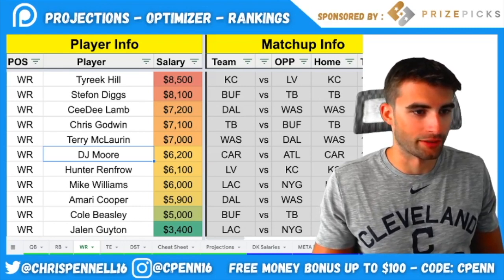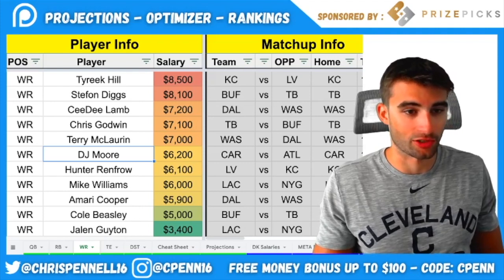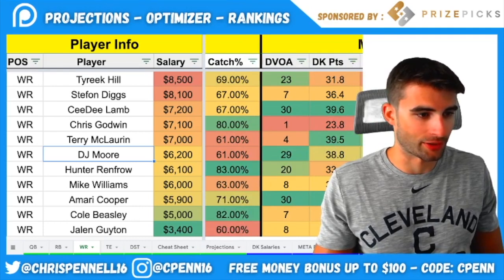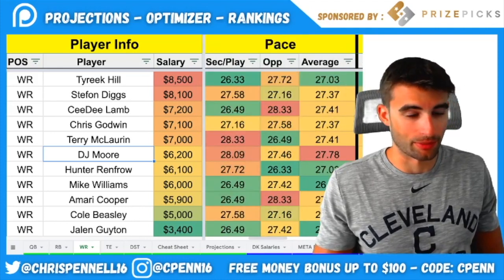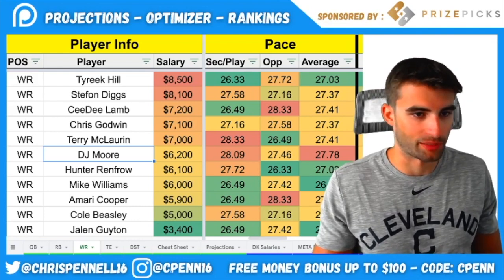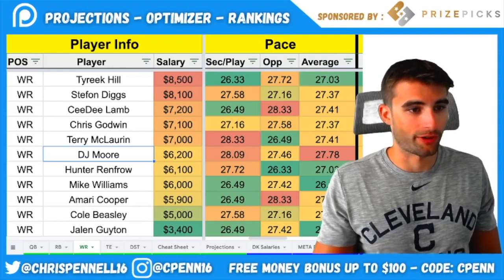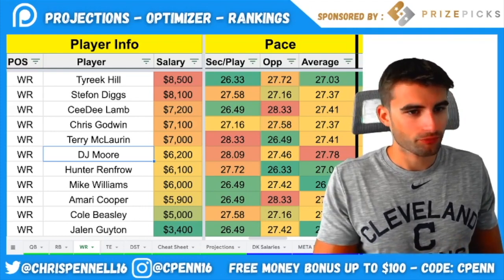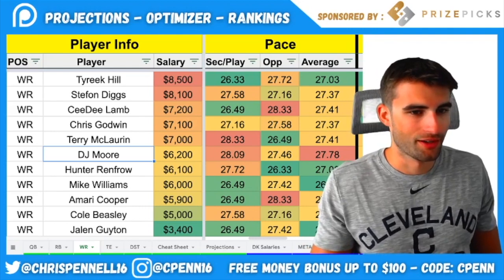If you're using Dak Prescott, Amari Cooper is in play — Mike McCarthy doesn't expect him to be limited this week after being limited last Thursday. Washington has been awful versus wide receivers, ranked 28th versus WRs and 38th versus the pass. Chris Godwin — the Bills run a zone defense, and with Tre'Davious White out, Mike Evans gets a big boost on the outside. That should open up the middle of the field for Godwin. Love Godwin paired with Brady, or as a runback with a Bills stack. He's fairly priced, honestly maybe even a little cheap at his current salary.